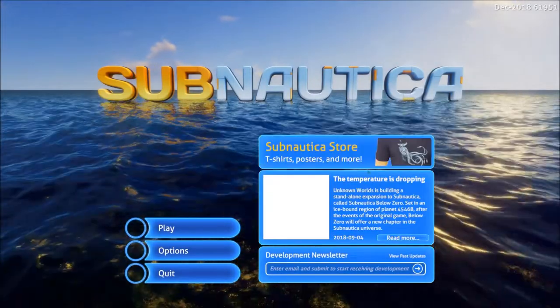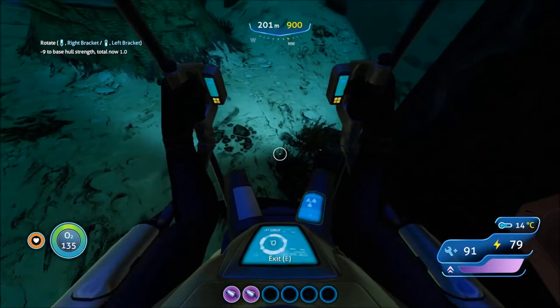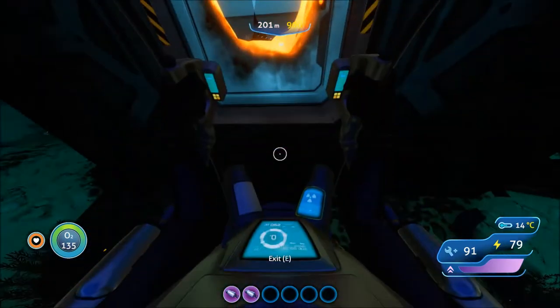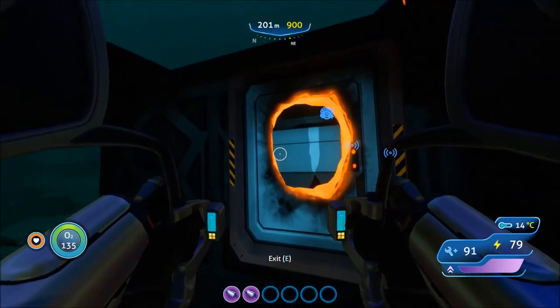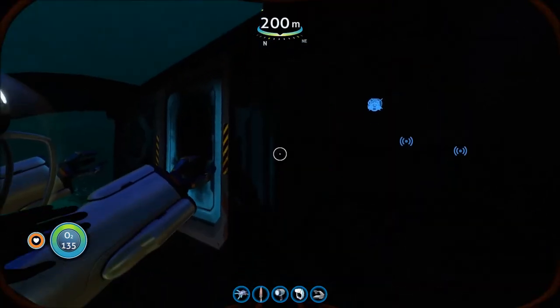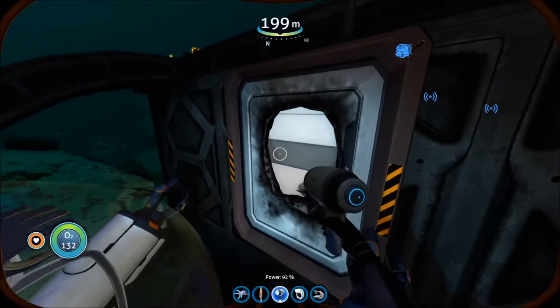Oh my gosh, oxygen efficiency greatly decreased. Okay, so I'm right here now. I have to be careful where I walk from now on so I don't fall into any dark places I can't get out of — and actually I don't know if I'll be able to get out of these dark places anyway. I have no idea what button one does and what two does — I'm going to find that out soon. I should have found that out before I exited the game.